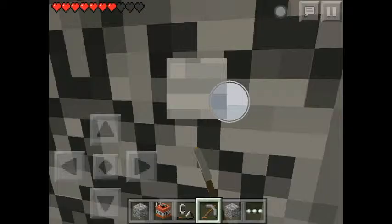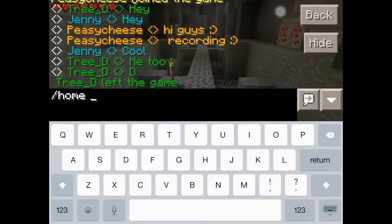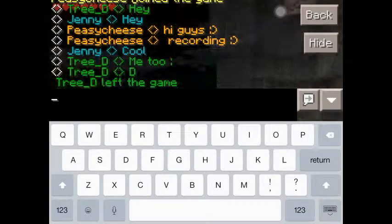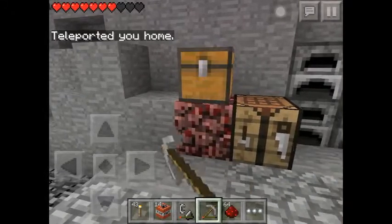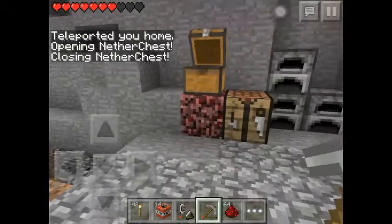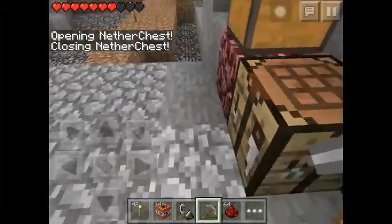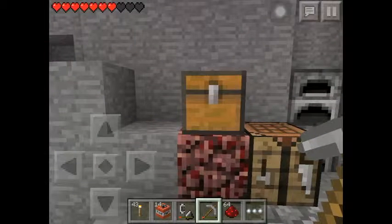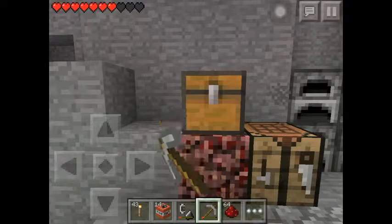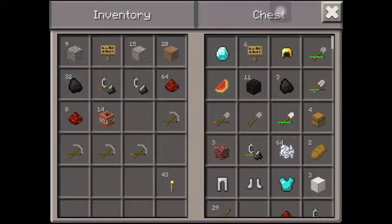I'm going to show you another cool thing. I'll quickly teleport back to my blast mine home. With the Essentials TP plugin we have, you can make multiple homes. And here at the side it says 'opening closing nether chest' — this is a really cool plugin. It's like ender chests: if you put a chest on top of netherrack, that chest can be accessed anywhere from another chest also sitting on top of netherrack.